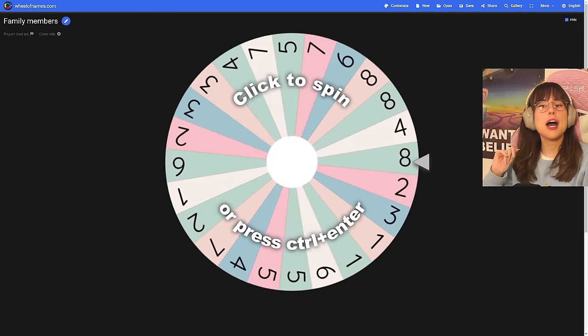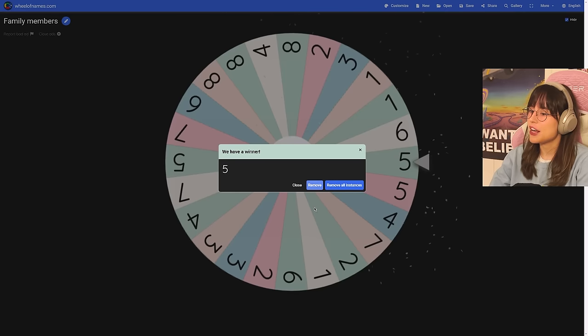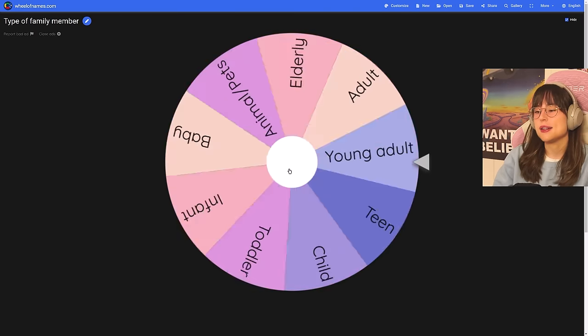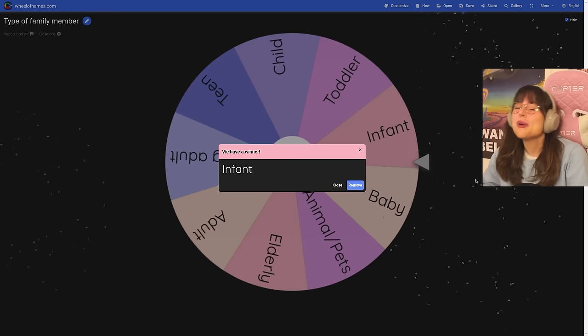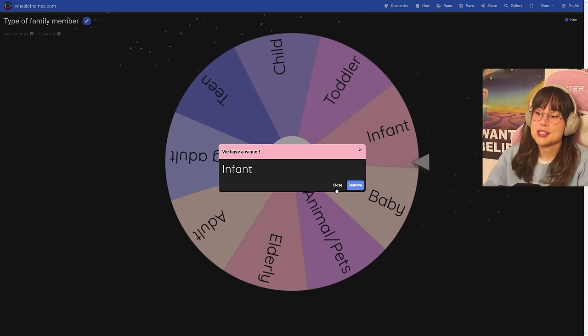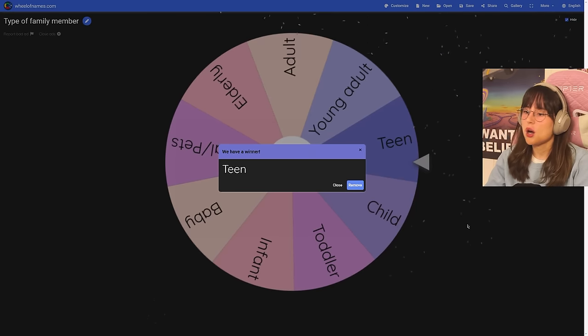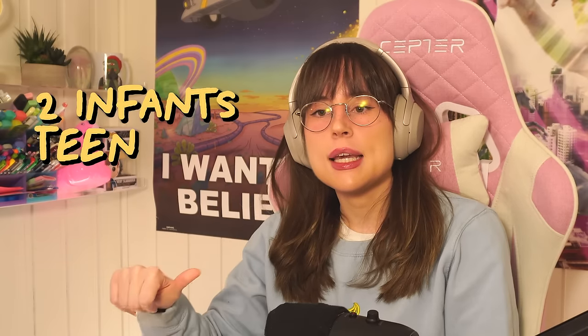Spinning for family size: five people — I can deal with that. Now spinning for who they are: we got an infant, another infant, a third infant — please no more. Then a young adult, a teen, and an adult. So the family is three infants, a teen, a young adult, and an adult. Wait — spinning again: two infants, a teen, a young adult, and an adult. That's a decent-sized family.